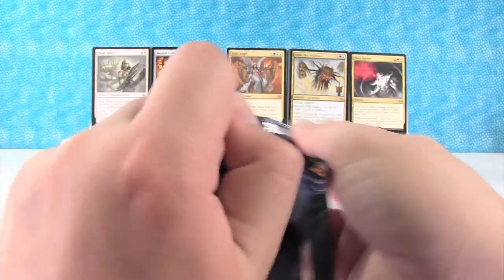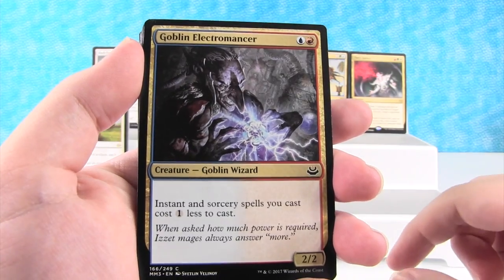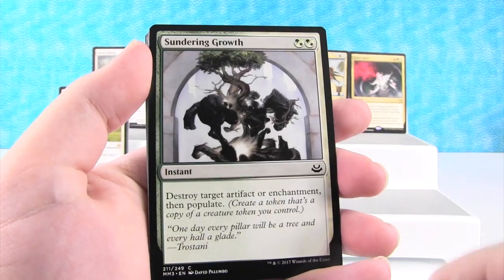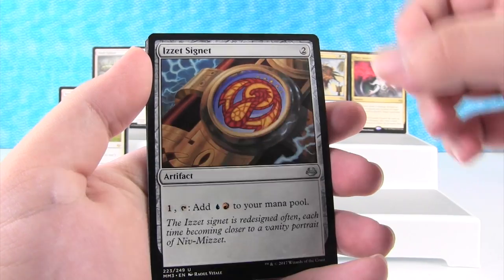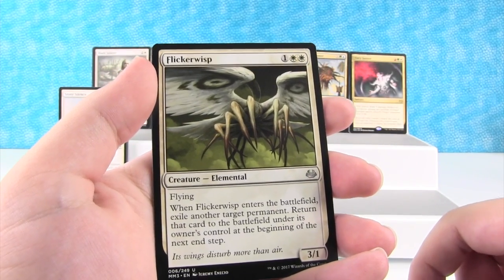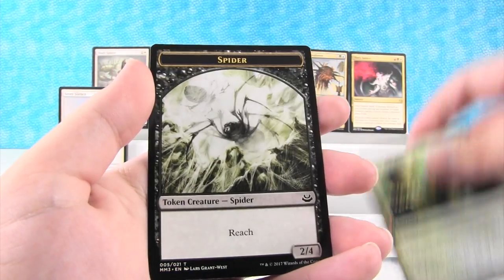All right, here we go. We have Magma Jet, Agony Warp, Goblin Electromancer, Delirium Skeins, Explore, Sundering Growth, Scourge Devil, Pitfall Trap, Augur of Bolas, Boros Guildgate, Izzet Signet, Ruric Thar the Unbowed — it's pretty funny — Flickerwisp — that thing is terrifying looking. Our rare is an Ulvenwald Tracker. And Wake the Reflections is the foil.